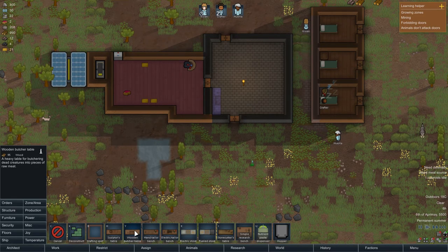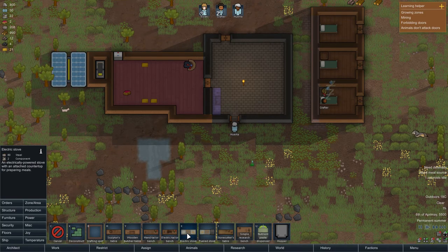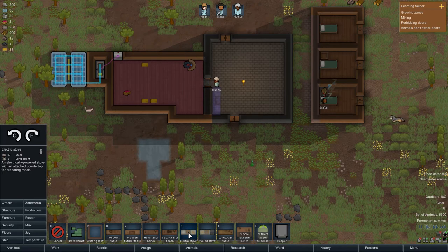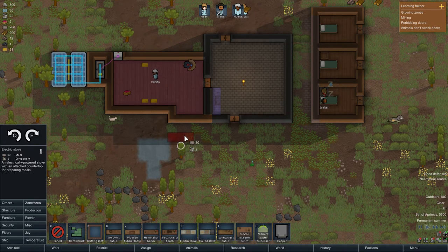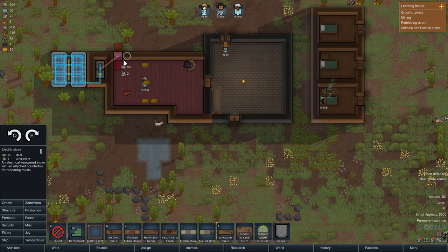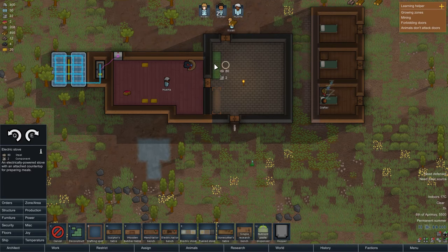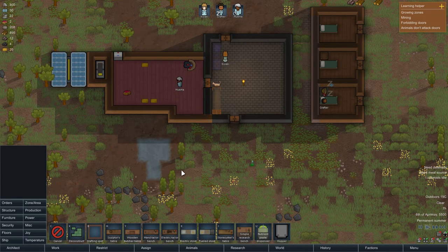Then we also want an electric stove, right here. It's going to cost metal and it's also going to require that we take some power lines all the way up here, so we'll be sure to do that as well. I'll put it right next to the door. There we go.